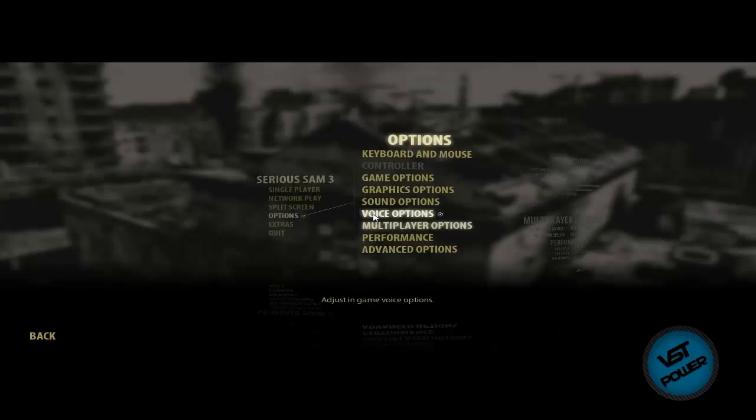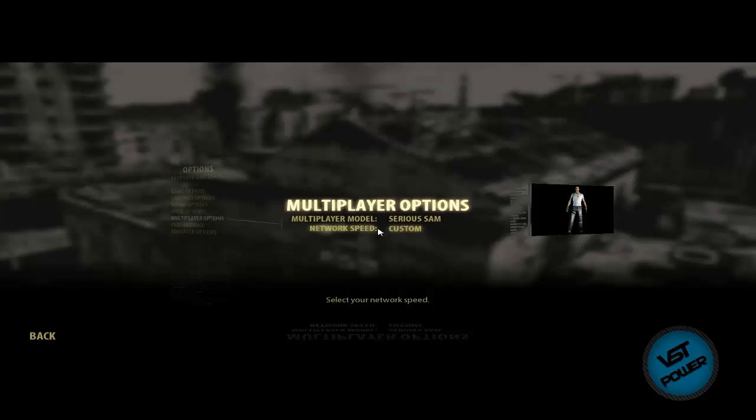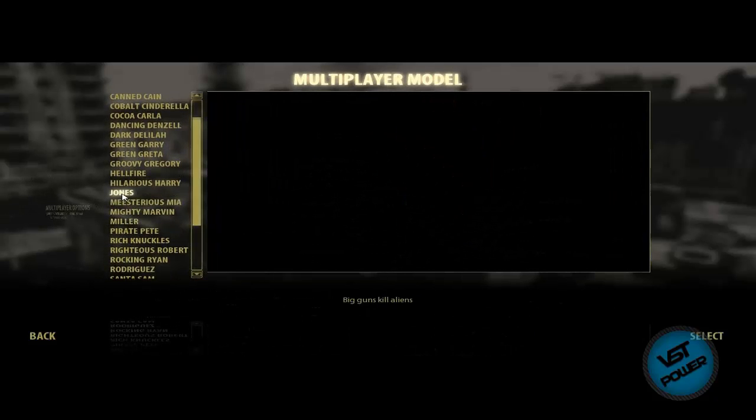Alright, here we are at the main menu of Serious Sam BFE. We're going to go to Options, then go to Multiplayer Options — that's where you can change your player settings — so go ahead and change your character as you see best fit.